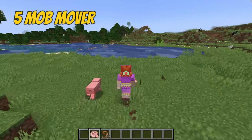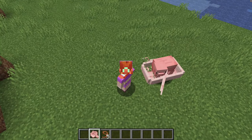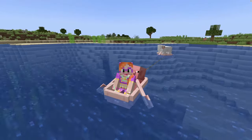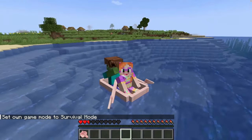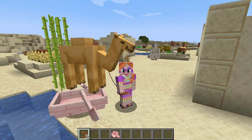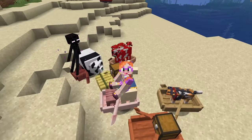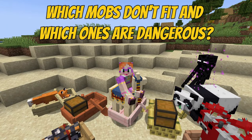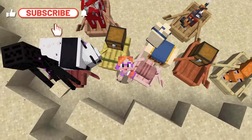Tip number 5: moving mobs can be a complete hassle, but boats make it so easy. Just pop them in and off you go — you can both row in the same boat, or you can tow your mobs behind you in a second boat. But a quick word of warning: not all mobs are good passengers, and some mobs just don't fit into boats. If you want to find out which mobs don't fit into boats and which mobs you shouldn't put into boats, hit that subscribe button so you don't miss the next video.